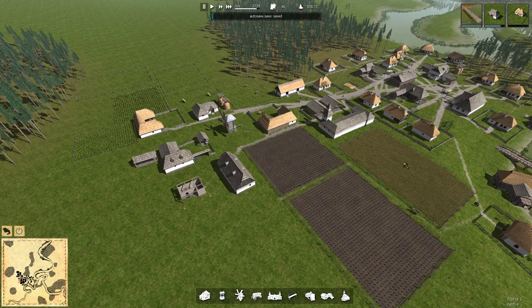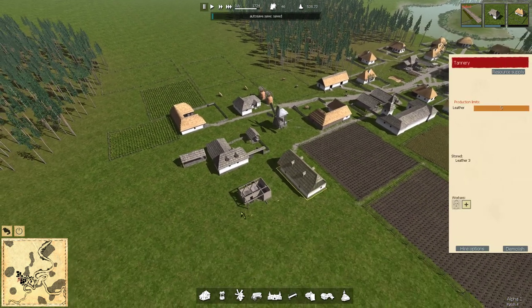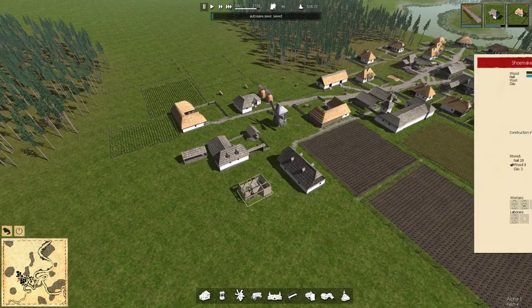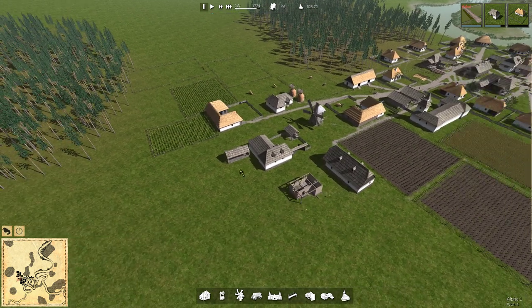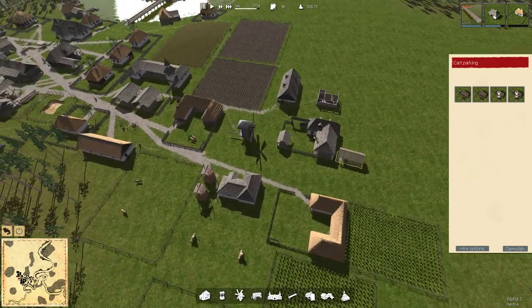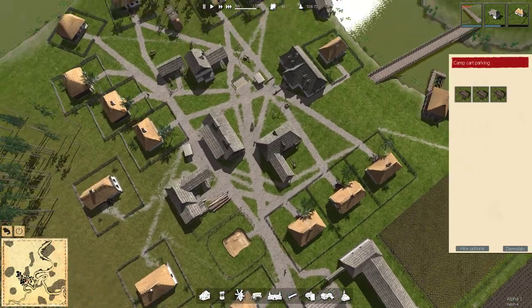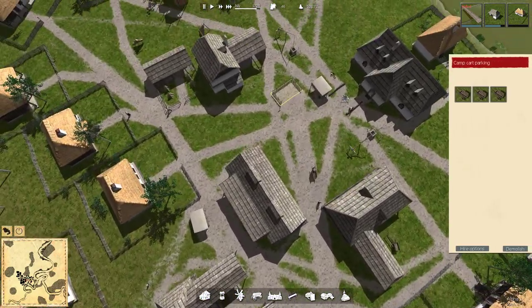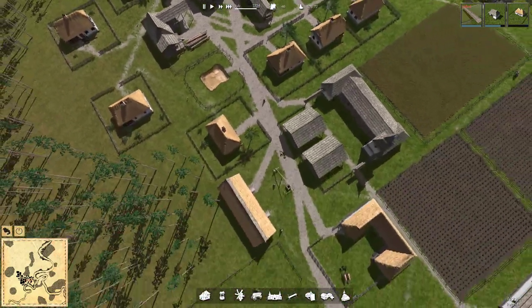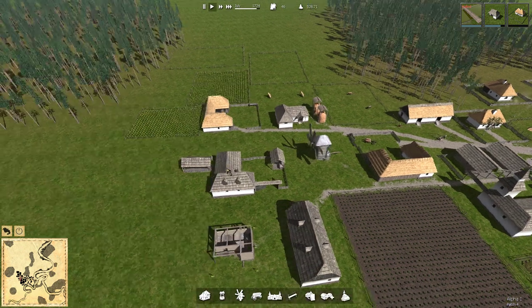So if you remember last time we were starting to expand our industry a little bit. We had built up a tannery to turn our cow hides into leather. We were in the middle of constructing a shoemaker shop and we have been constructing additional cart parking. I noticed that the three starting carts you get at the beginning of the game were continually out and I think this was causing some delays for the labourers as they weren't able to move things around as quickly and as efficiently as they should be.